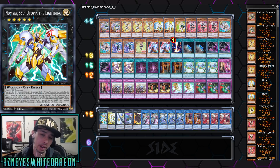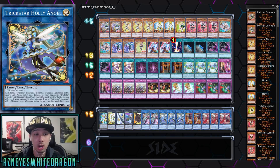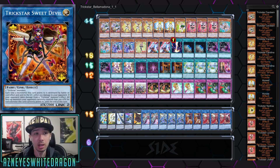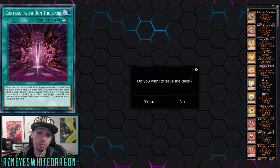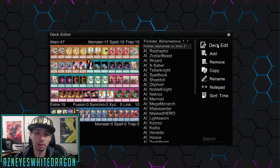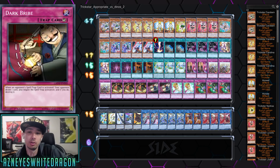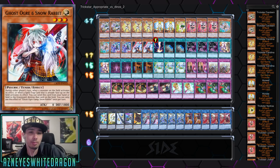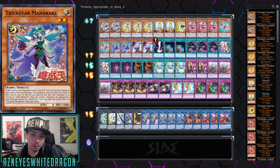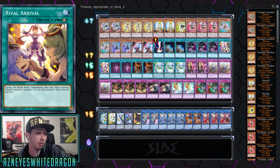The extra deck: the Utopia lineup, Castel, Cowboy, double Bella Madonna — which is the towers — two copies of Holly Angel, two copies of Sweet Devil, and three copies of Bloody Mary. This is the most important card for the Appropriate build. There are two different builds, they're very similar. I personally like this one better because if you're playing Appropriate I'd just want to max out on those. I'm not a fan of Revival Rival 2 personally — I would drop that card if you want to run Chain Summoning.